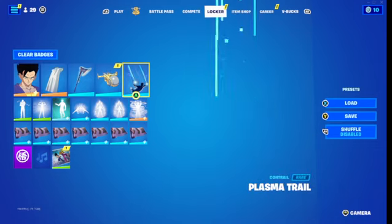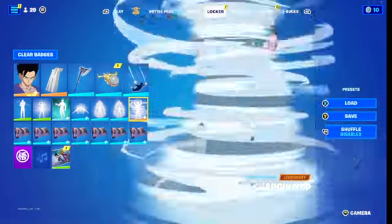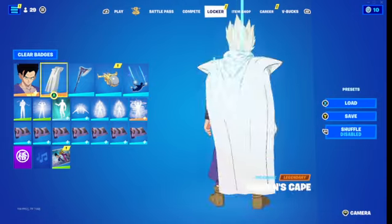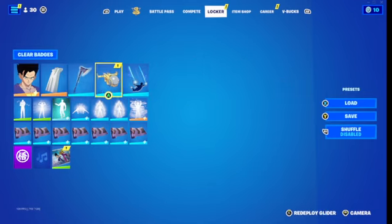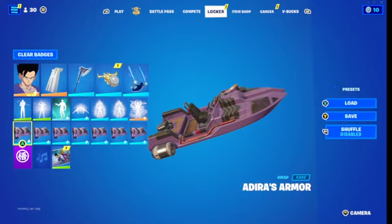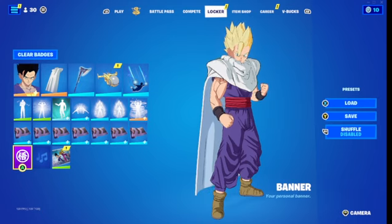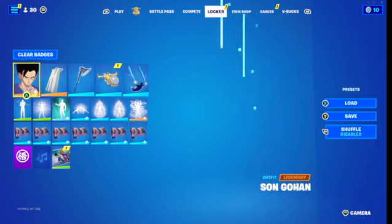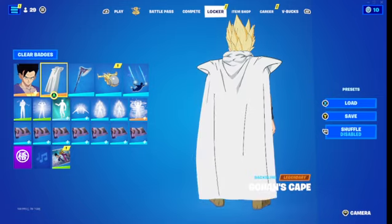Anyway, so Gohan has two styles and he could possibly be getting a third style - I'll show you all that at the end of the video. This is technically the first style but the Super Saiyan style is technically the other. Then you have the Beast pickaxe, the glider, and for contrail I'm using plasma trail. For wrap I'm using Adria's Armor wrap, and then of course you've got the loading screen. For the banner icon I used Gilku's banner.